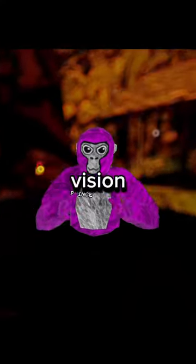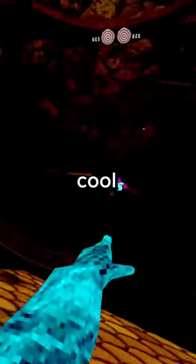You could even give yourself x-ray vision by making warm colors like red or cool colors like blue stand out in the forest map. You can also just make things look crisper by accentuating colors like black.